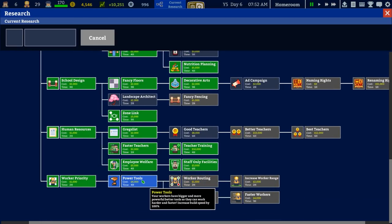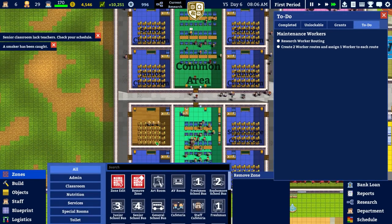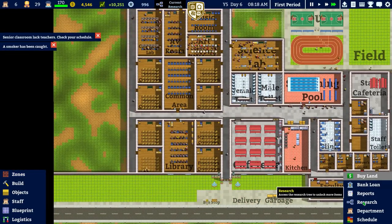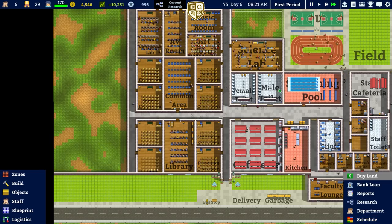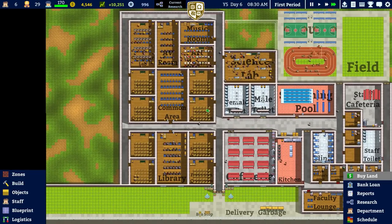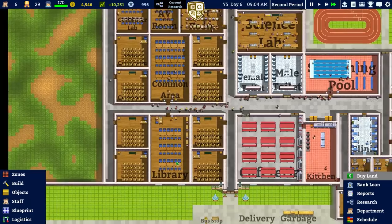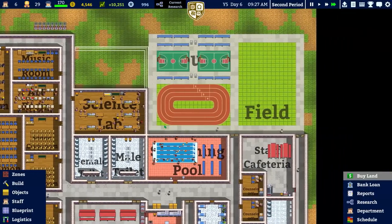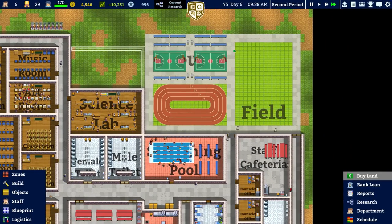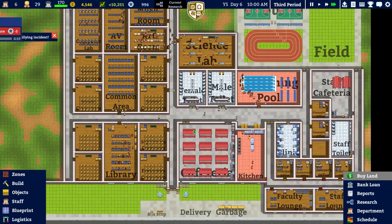I don't have enough money for power tools either. I'm going to remove those zones — I thought that would cause a problem. Remove those and the problem fixes itself. It's because we didn't have the right amount of teachers for the classrooms. We have six classrooms — two, four along here and one on the top left — that's six, and we have six teachers. We hardly use the classrooms anyway because we've got the library, computer lab, AV room, music, arts, science, and all the PE facilities.